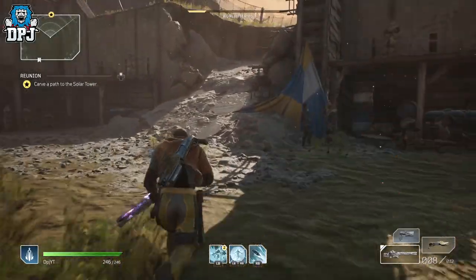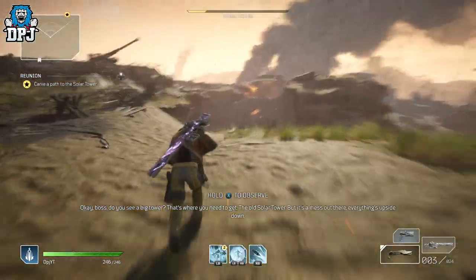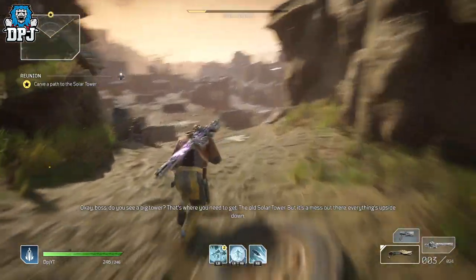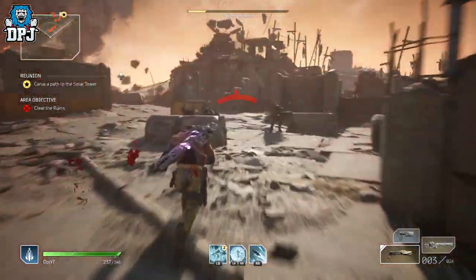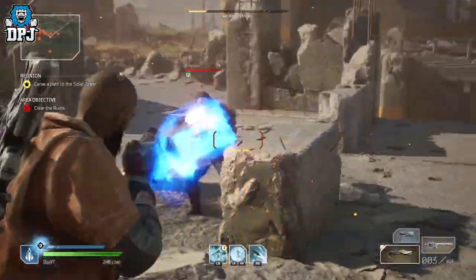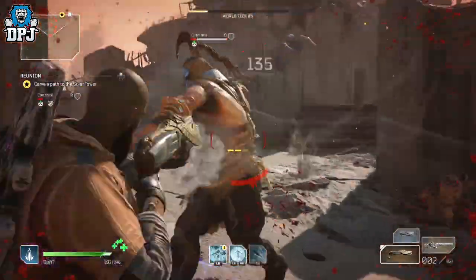Just follow the mission - there are a few adds you have to take out. Once you are actually at the captain, the farm starts: kill him, die to the adds, respawn outside the room, rinse and repeat until you get that loot. I don't think you can progress without killing these adds. Recording live for this video - I might get a lucky legendary drop. You'd definitely hear me scream.